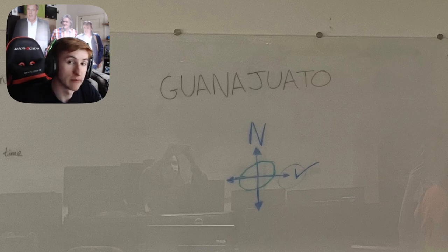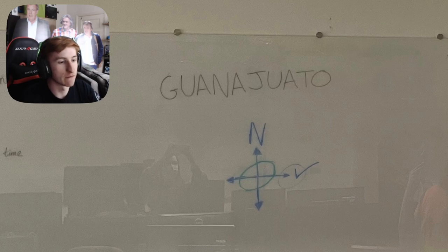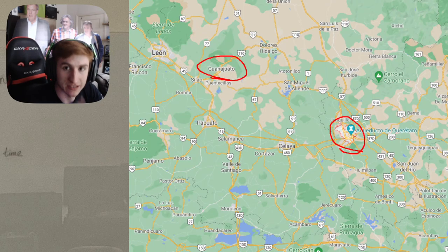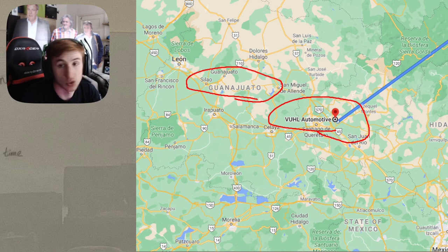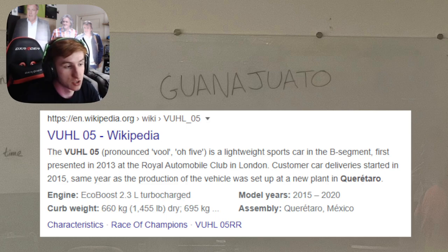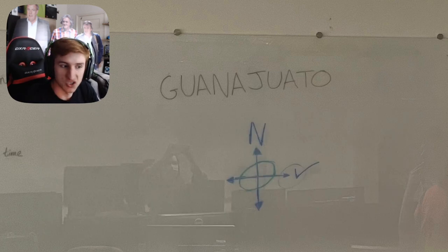Lots of people are saying this might be a hint towards what's going to be in the Forza Horizon 5 map — maybe they're hinting towards features of what's going to be in the Horizon 5 map. However, some other people have noticed that there is a place to the east of Guanajuato called Vull Automotive. They are a car manufacturer, and it's towards the east of this place, which adds up to why the compass says east. The car this company makes is the Vull 05. That's another thing people are speculating — that east of Guanajuato there's an automotive company called Vull Automotive which produces the Vull 05. It's a Mexican car, so it would add up with the Mexican theme that's happening lately.